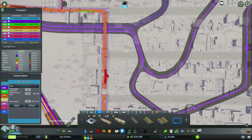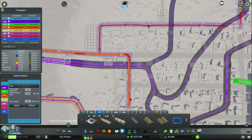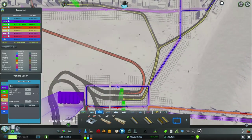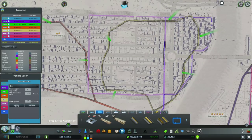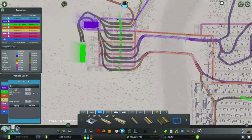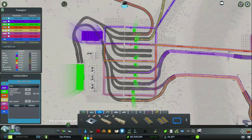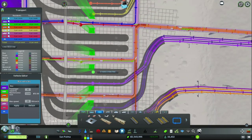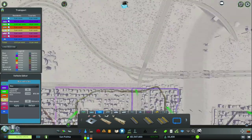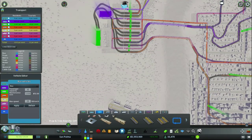I did some changes here — I had to remove the stop that was in this position in order to get the connection to work. I also added this new line that's going around the earlier district we have here. Right now we have three more available metro stops in the transport hub that we can use. I'll probably use those to fill up this area.